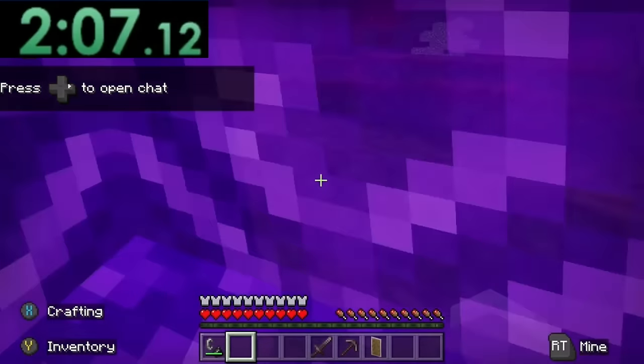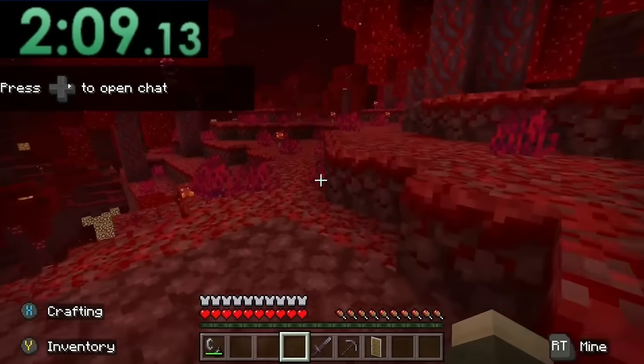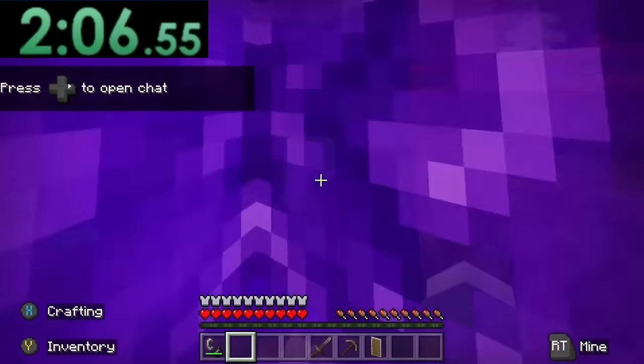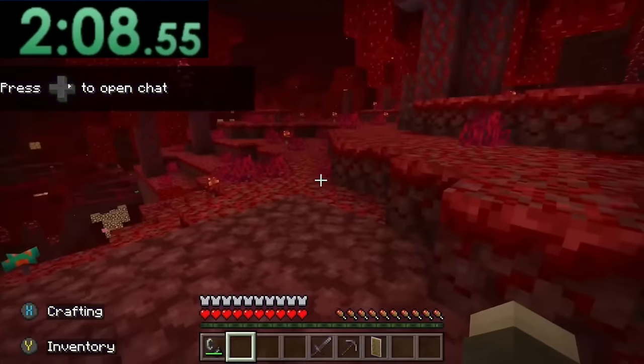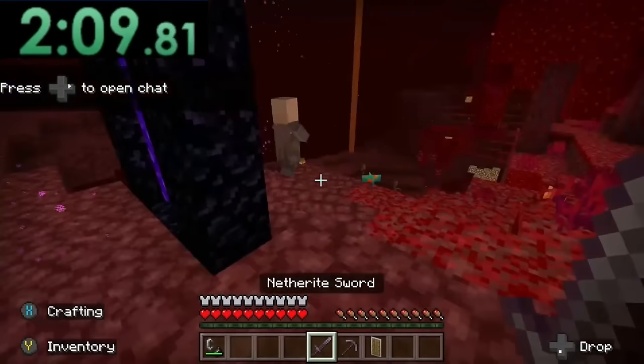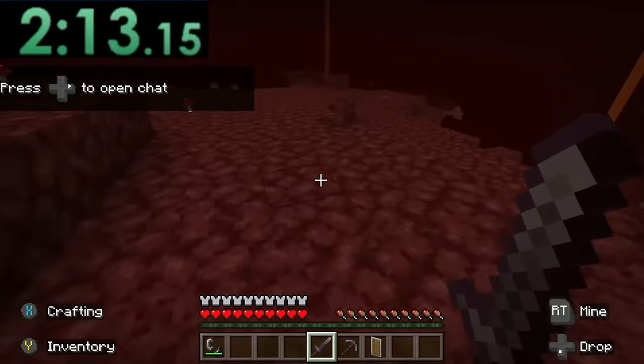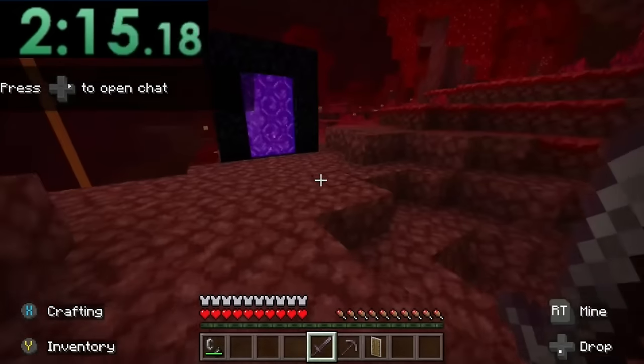The speedrunner enters the nether and again, everything looks very, very normal. But there is a piglin right in front of them. If I rewind the speedrun footage in the same spot, it was the villager from earlier. So clearly he just walked around and wasted time for the shape-shifting villager to change its form.